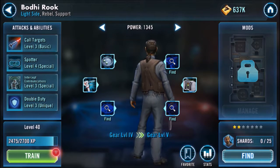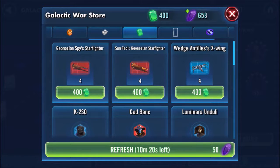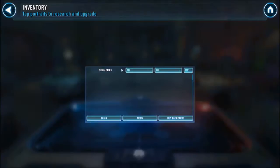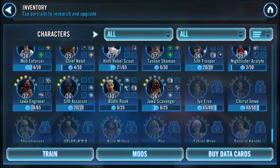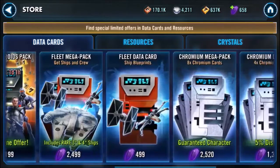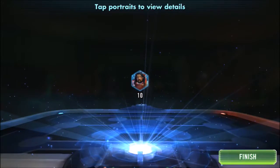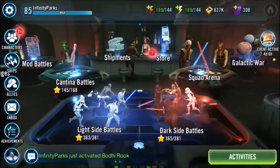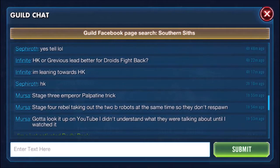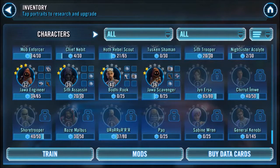We need 25 shards — no locations found. But probably after the Galactic War reset in 10 minutes, it should be appearing, probably right next to Cato Neimoidia. I'm about to get Jyn Erso and Chirrut Imwe. Shore Trooper is still at 40. Let's go see what we get from this pack — we got Bay Melvis Shards. So he's 30 out of 50, 20 more and we'll be able to fully unlock him. We also got more Bay Melvis Shards.